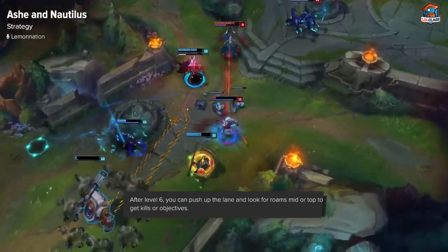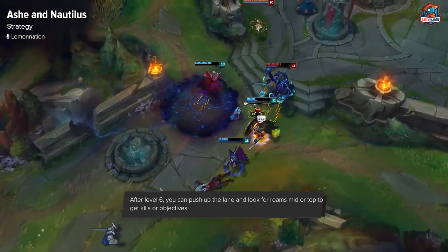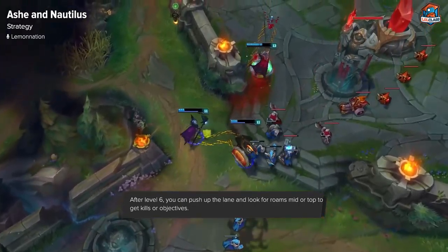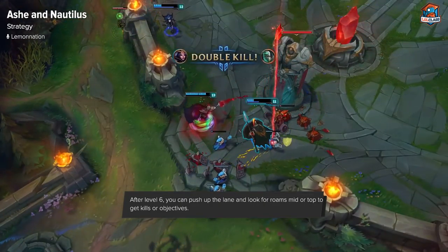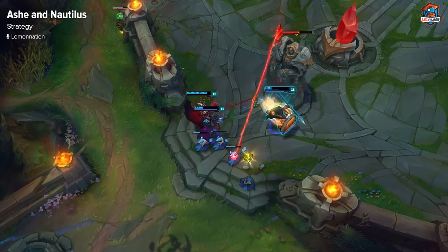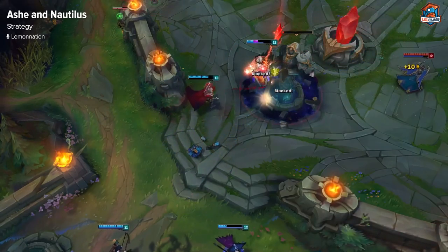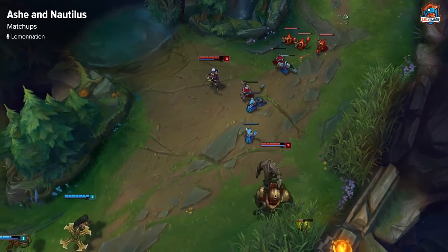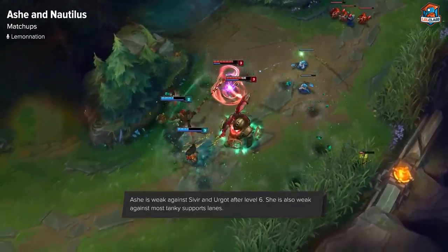Post laning phase, you want to be looking for plays to make with your ult off cooldown. You can push up your bot lane, then either roam mid right away after you push it up, or back, buy, and show up mid from base. Or maybe show up top, get a kill, and push down the top turret after. You should only be looking to do things when you both have ults. Use your ults, make a play, maybe try to get an objective after that, and then stop doing anything until your ults are back up. Just farm, defend, and play passively — without your ults you're not going to be able to do anything effectively, and you might just throw your lead or throw the game.